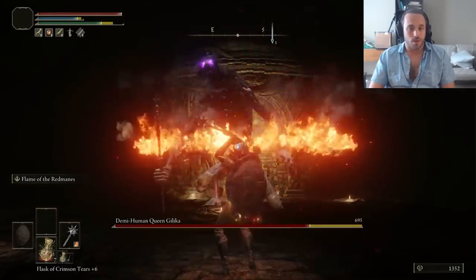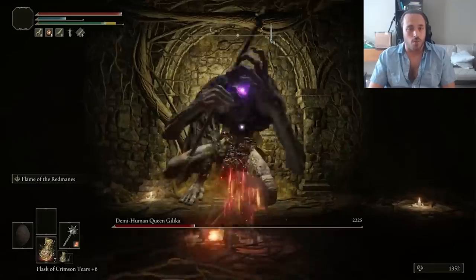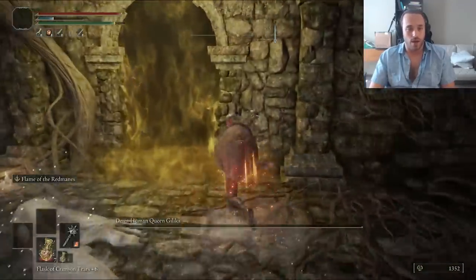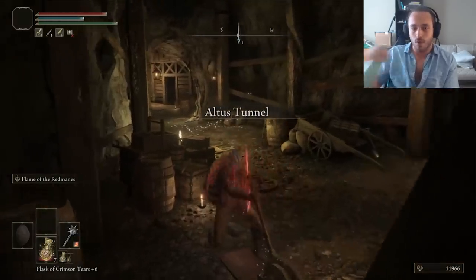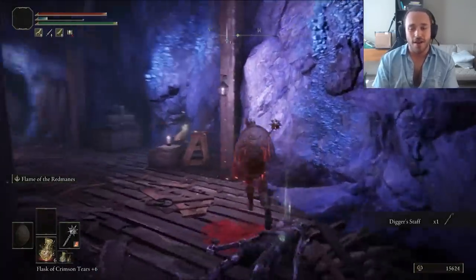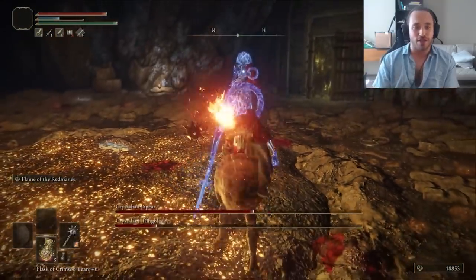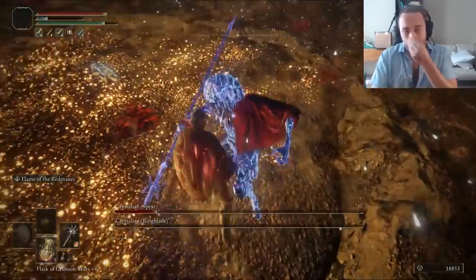Into Altus — obviously we bully Gilka in like 10 seconds for the Ritual Sword Talisman. We've used it in every single run, I think: 10% extra damage at full HP, doesn't matter if you're using weapons or spells. Since Gilka doesn't give us enough runes to level up, I dove into the Altus Tunnel for some more stones. One of the miners dropped the Digger Staff, but after absolutely eviscerating the Crystallian Duo with the Redmane Flame, we have enough runes to level up once. It's faith. That's not vigor.